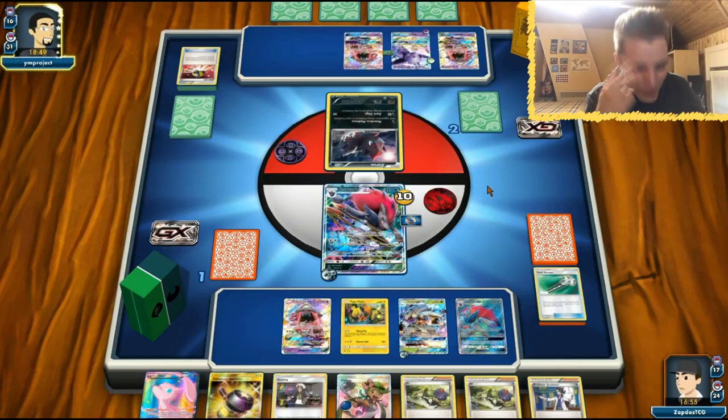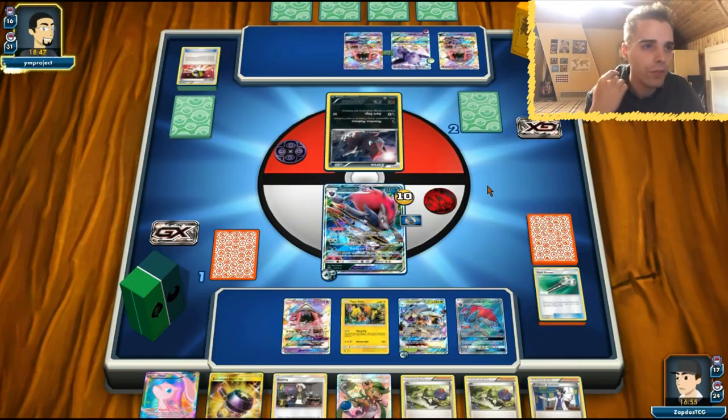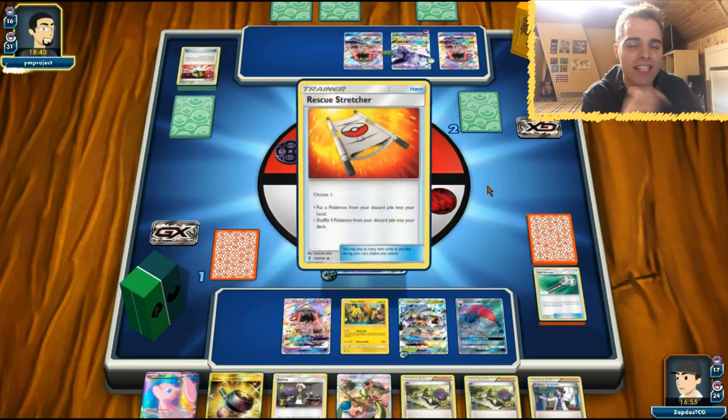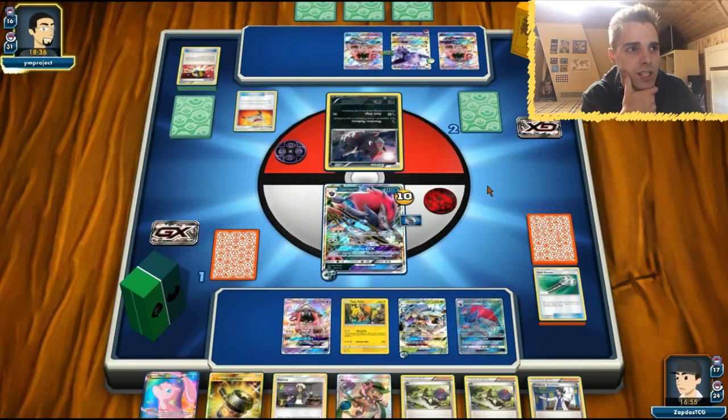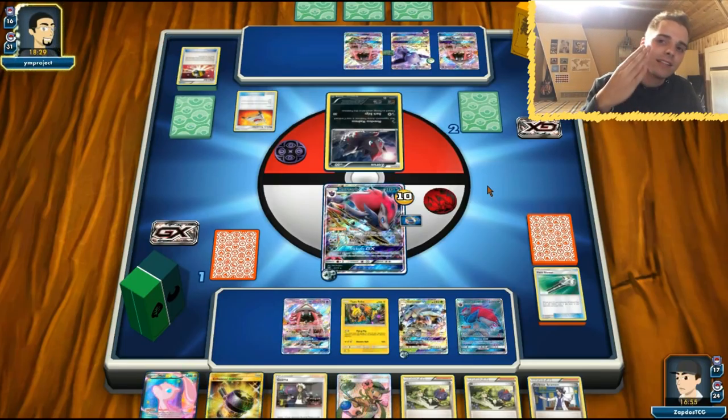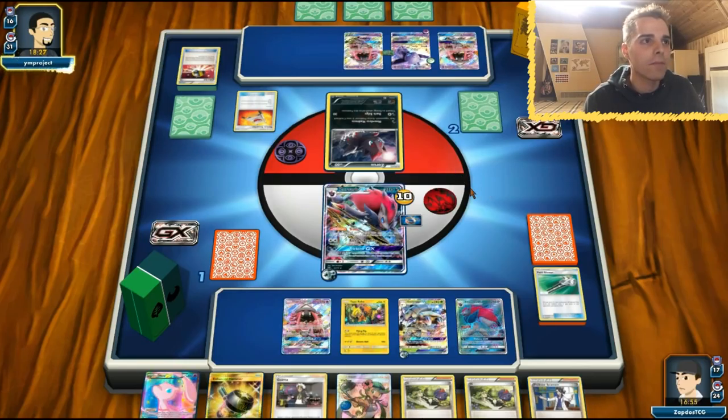Think about it — two Mew EXs, that's genius. You one-shot Necrozma GXs, you one-shot Espeon GX, you one-shot Buzzwole GX. Two Mews is genius. I'm so used to only having one Mew EX in my deck that I overlooked this play mechanic entirely.